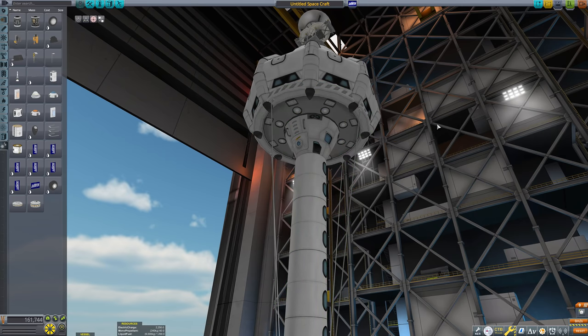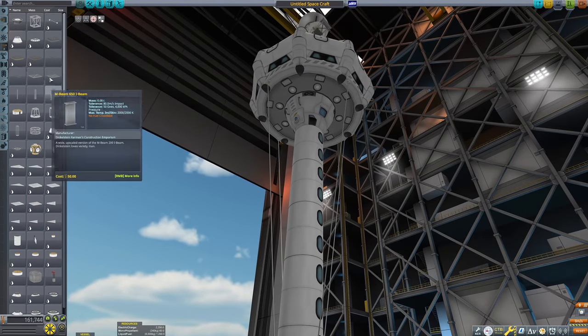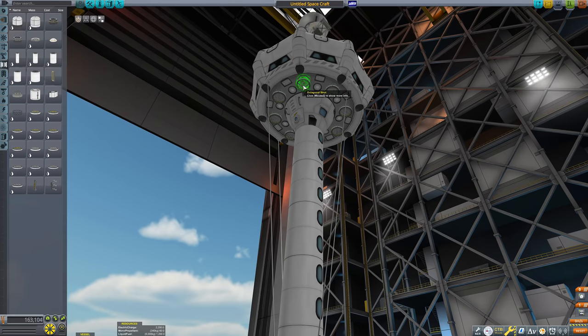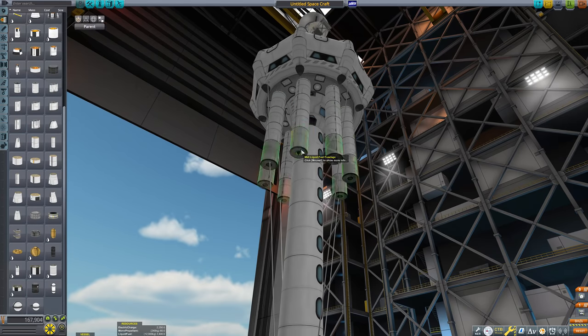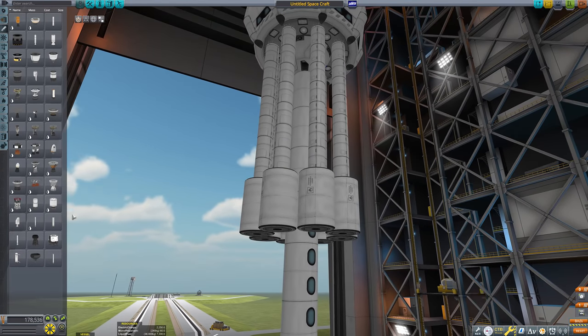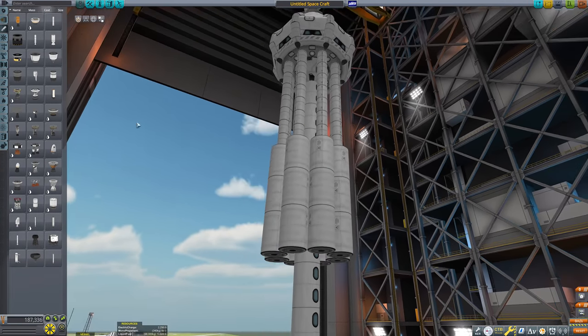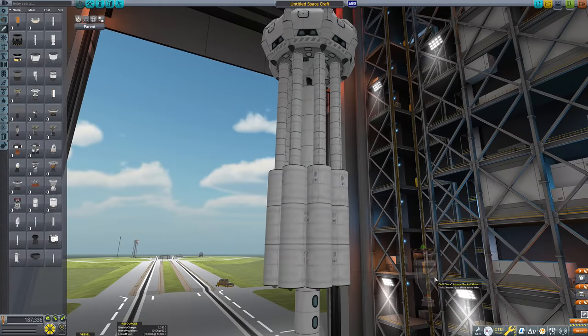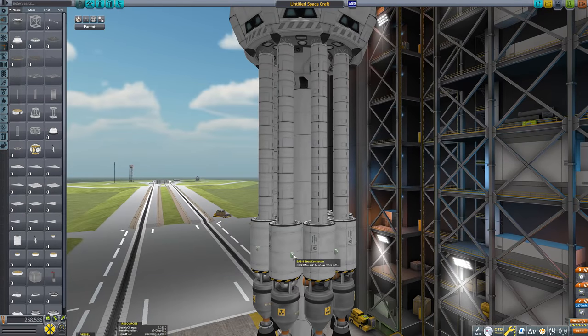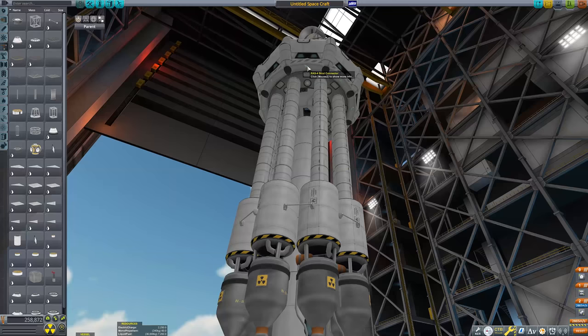Hopefully this inspires you to make your own version of this base. Now I've kind of established that this works and it doesn't just freak out because the center of mass is so high. So maybe I could try and do this sort of thing again somewhere, like build a lighthouse off the coast of Eve or Laythe or Kerbin or something like that. There's potentially some potential here to this idea.